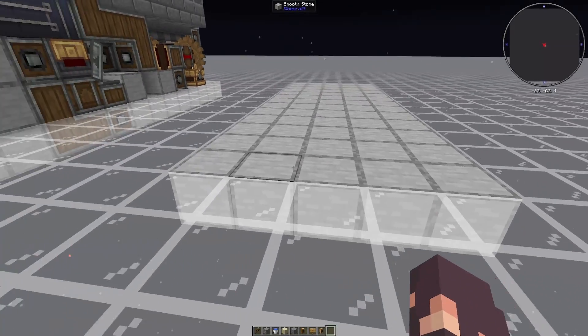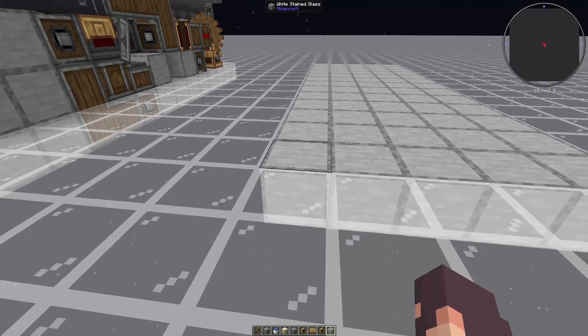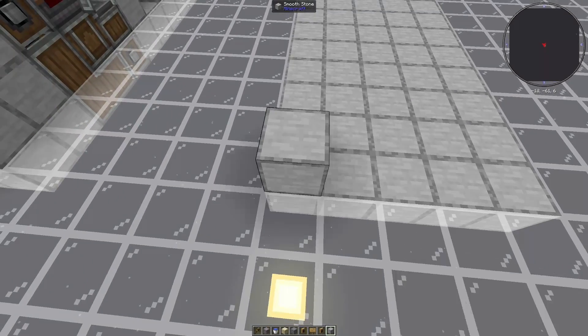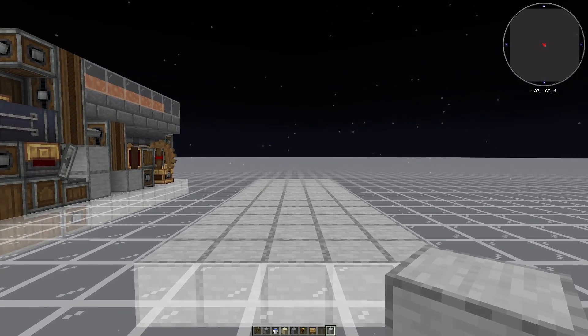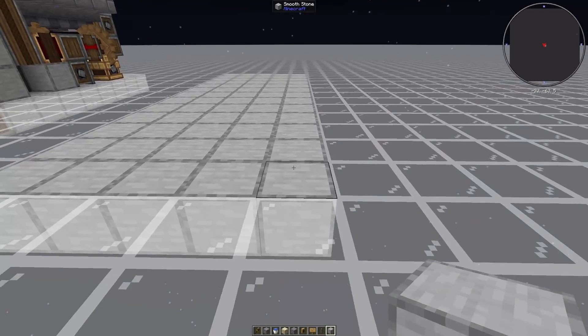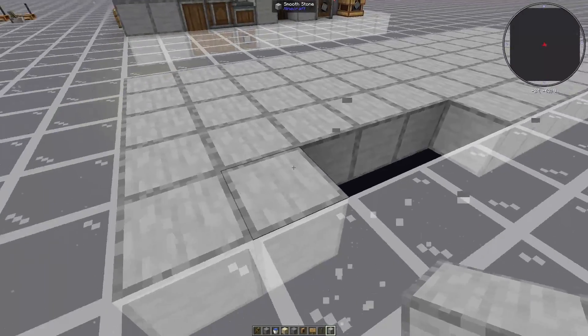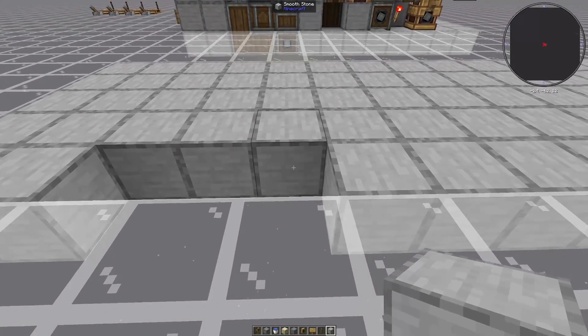You're going to want to lay out a 5 by 13 space that is 6 blocks tall, including the ground floor — so 5 blocks in addition to this. We're going to start facing towards the front of the machine, go far to the right, go 3 blocks in, and break these 3 blocks here. It should be 2 solid blocks and then 3 open ones like this.